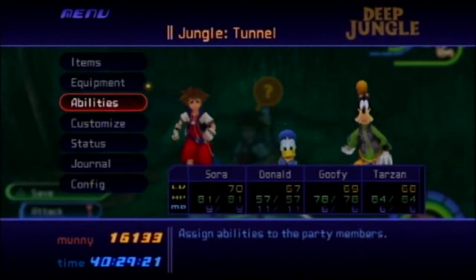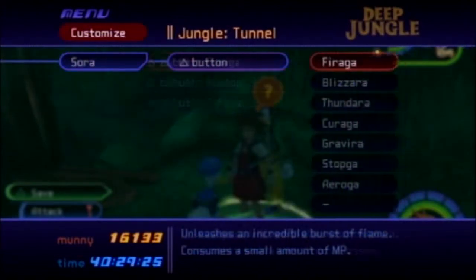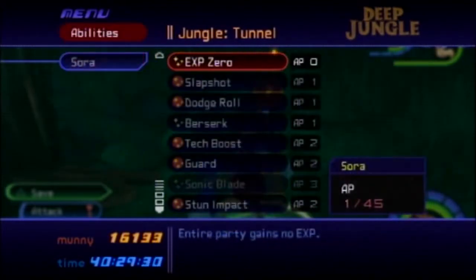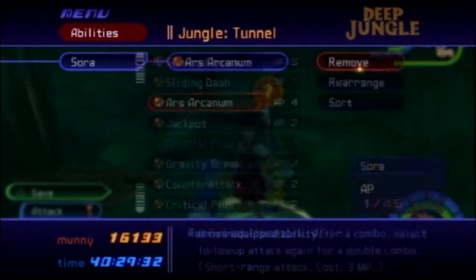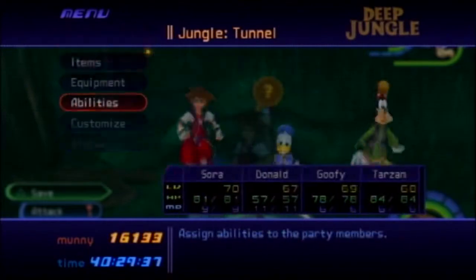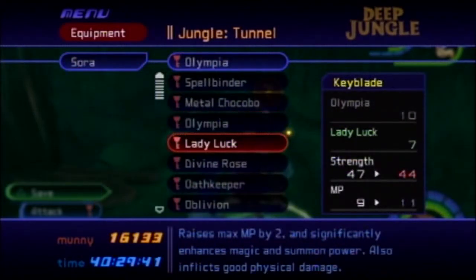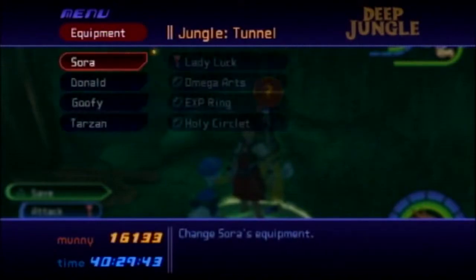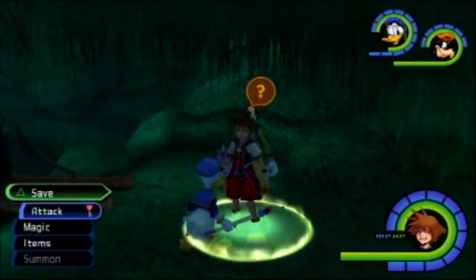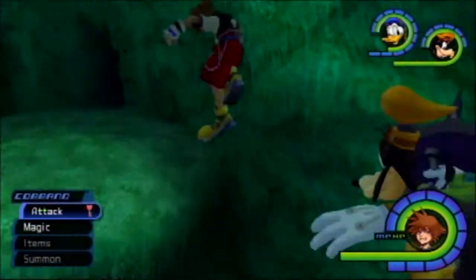It also appears in Atlantica, but it's harder to get the special item to drop there. For this one, I'm going to make use of Sora's Ragnarok ability and use Lady Luck to boost his MP a little bit. So now let's head up to the treehouse.